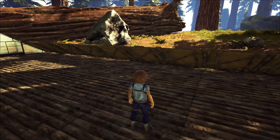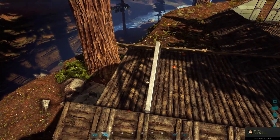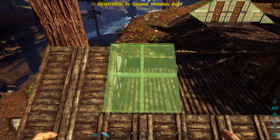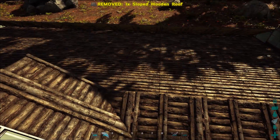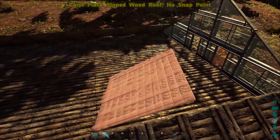After doing sloped walls all along the back, the entire lower level is sloped wooden walls. Now it gets interesting — we're adding skylights. With the sloped wooden walls in place, you want sloped greenhouse walls, or sloped glass ones from S+ if that's what you're using. That's looking good and we're about to settle into the key parts of this build.